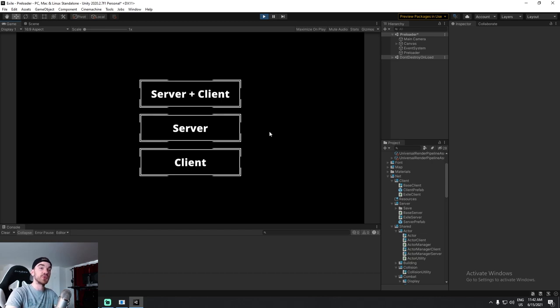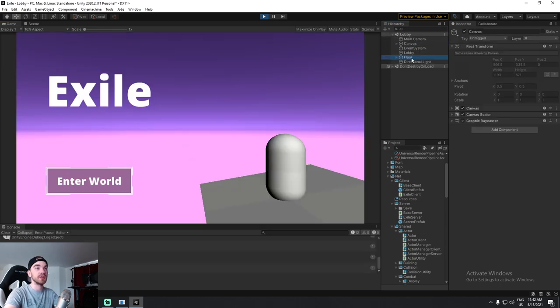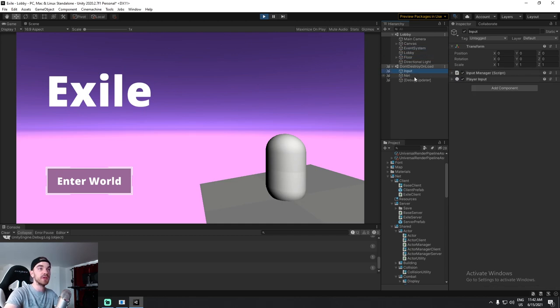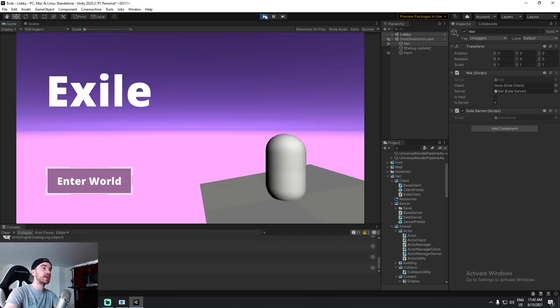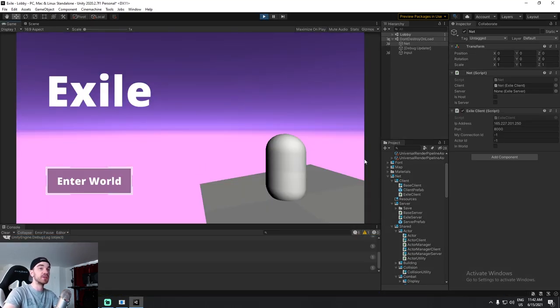In my game, I have three options when I sign in: server, client, or server plus client. When I click server and client, I launch both. If I press only server, I only launch a server. If I only press client, I only launch a client. My game is split up in such a way.